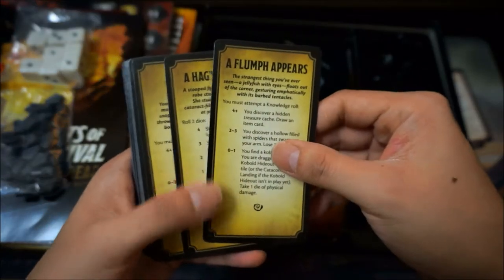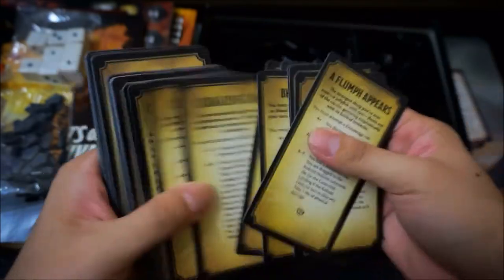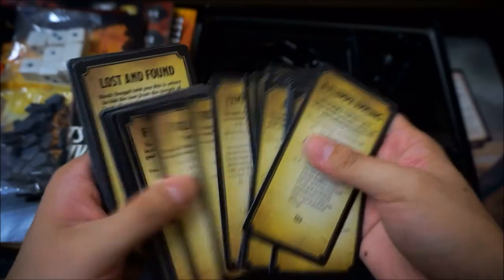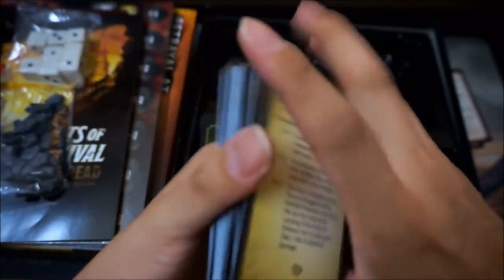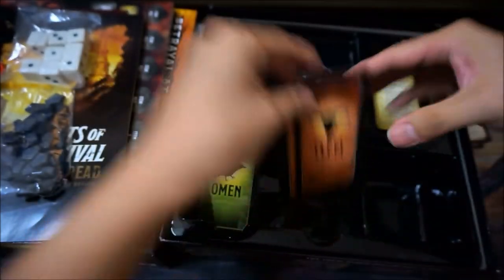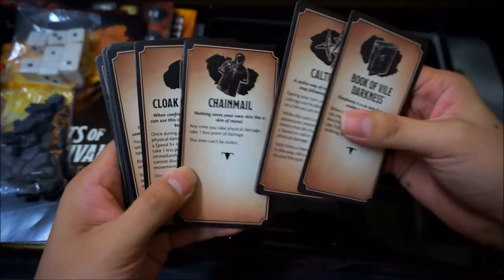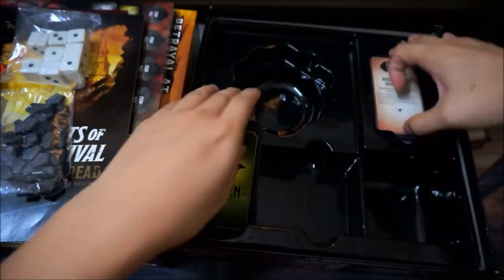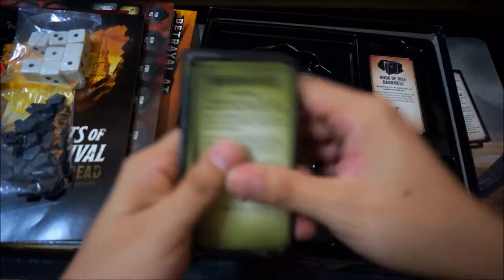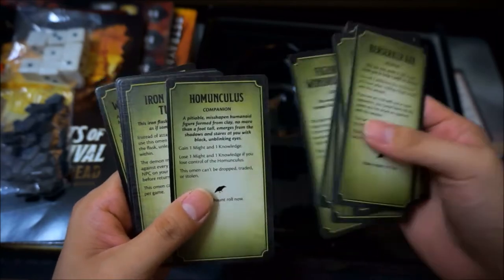Let's take a quick look through the event cards, the item cards — here's chain mail — and of course the omens. The omens look interesting.